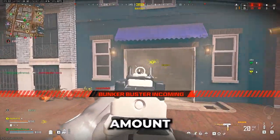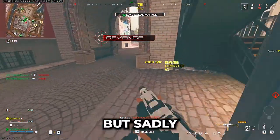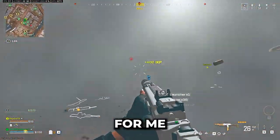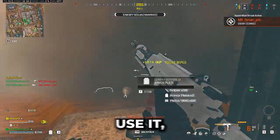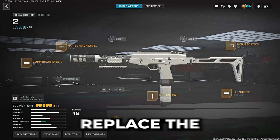The FJX Horus got the biggest amount of buffs and it's technically the strongest SMG right now. But sadly, the 60-round mag is bugged for me and everyone I know. So if you want to use it, Fast Hands might be a perk you'll need. And if you don't like the iron sights, replace the rear grip with a Jacked Glassless Optic.